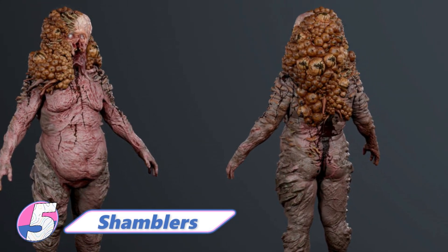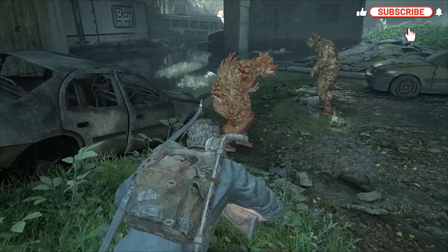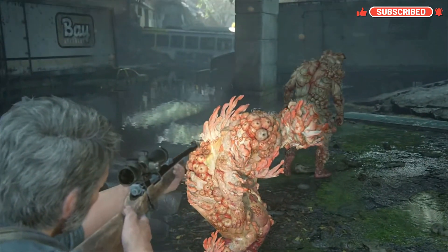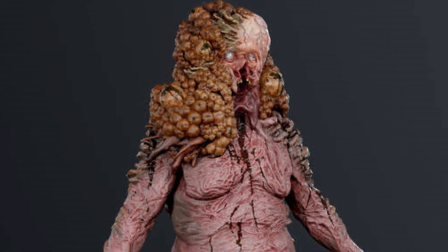Shamblers are a variant of bloaters and similar in appearance and ability, but with the main difference being that they are found in locations with high exposure to water. Further, shamblers can spray acid when they get close to their targets.